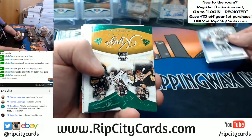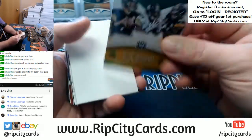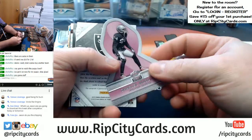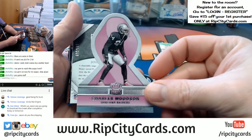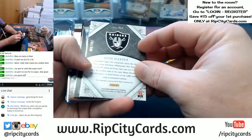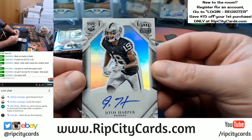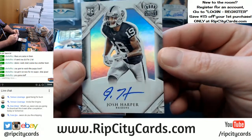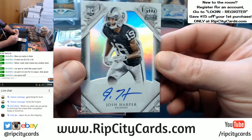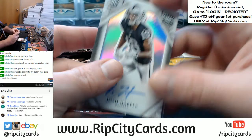Alright, we've got a Dez Bryant base card. We've got a die cut — Kings of the Court for the Steelers. I think most of those are unnumbered. The Charles Woodson card, 101 out of 299, going to the Raiders. Josh Harper — rookie, silhouette-ish looking. There's a little bit of that in there.